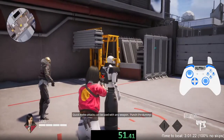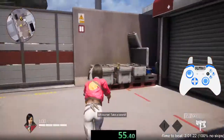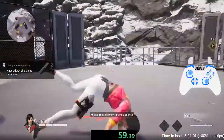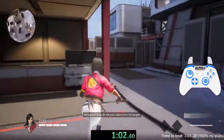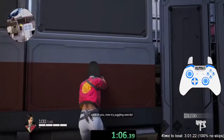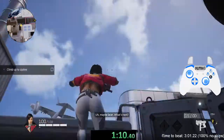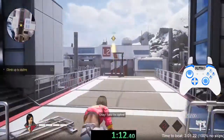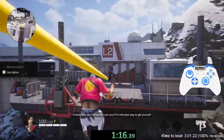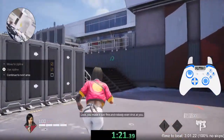Punch the dummy. Take a sword — use your primary attack on the training dummy. Excellent, very good. Now throw your sword. Look at you! Now try juggling swords. Maybe later — what's next? Okay, take the zip line.